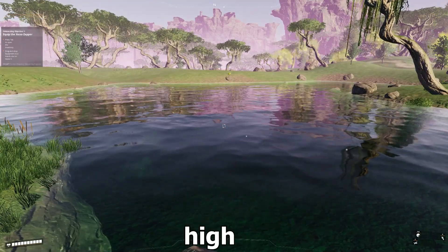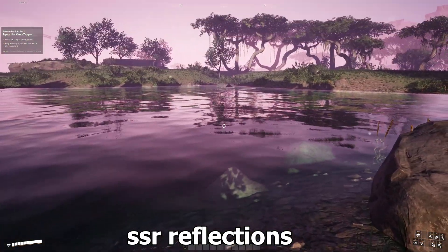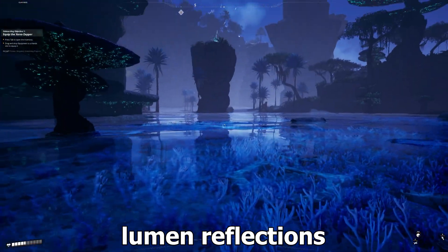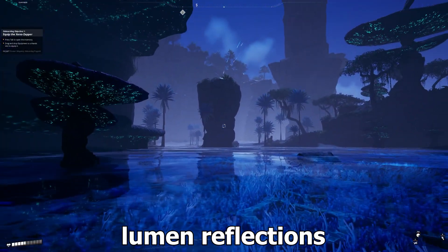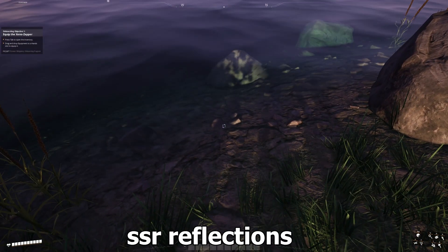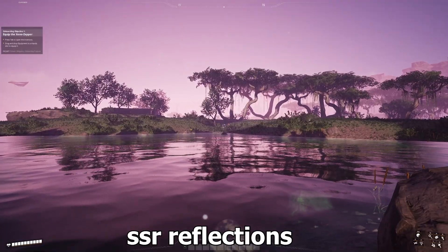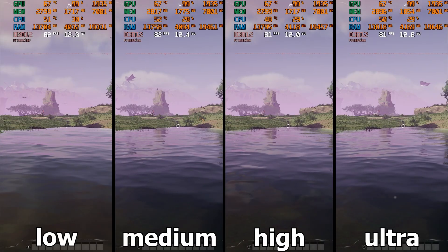In high and ultra, only the quality of the reflections increases. These reflections are enabled if you have not enabled the global illumination graphic setting, because by enabling global illumination the more advanced type of reflections is enabled and these simpler reflections are disabled. The reflections in this graphic setting are a simple SSR type that fades away when the camera angle changes, but undoubtedly the presence of reflections is much better than the absence of them since we see water in different parts of the map. In terms of performance there's only a two FPS gap between low and ultra. I recommend high.